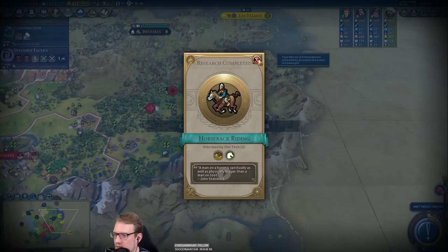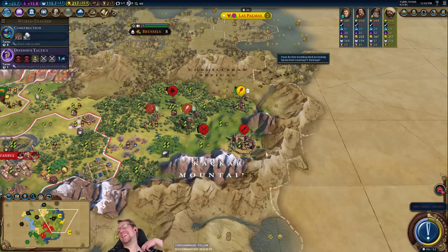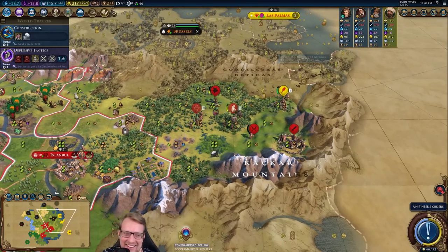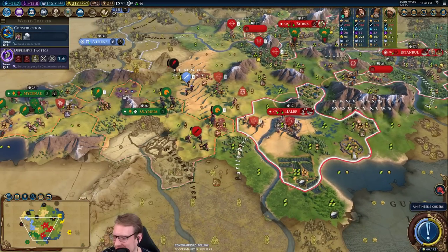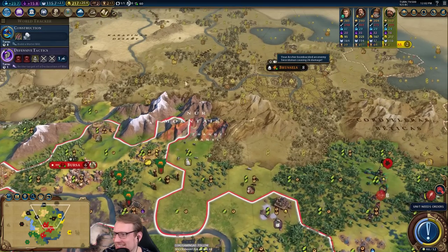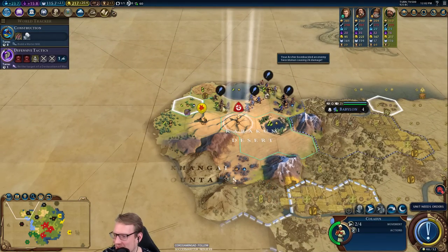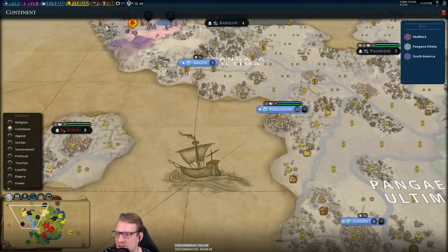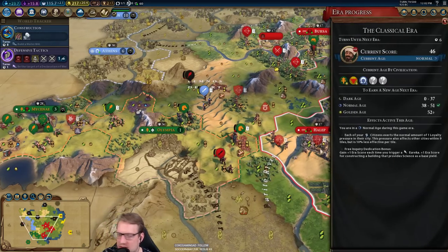You've got to be kidding me. I just can't win today. That is a new luxury for us — we could pop it, but I also want to meet these people. That looks like Genghis. And if I can meet the last one, that's another way into this golden age.